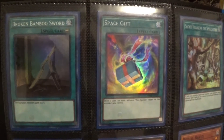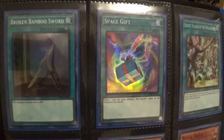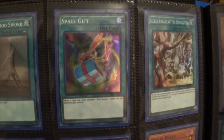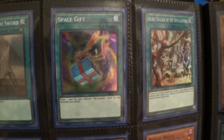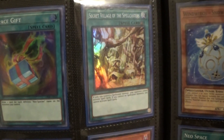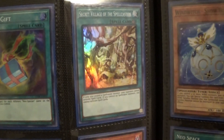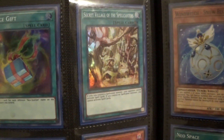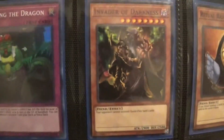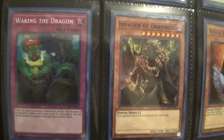Next we got the Broken Bamboo Sword — kind of a random reprint in my opinion. Then Space Gift; the Neo-Spacians were getting some support. Then Secret Village of the Spellcasters, which is a pretty good spell card if you're running a spellcaster deck — stopping your opponent from activating spells is really nice. And for the last super, Waking the Dragon kind of saw some play in some stun decks.